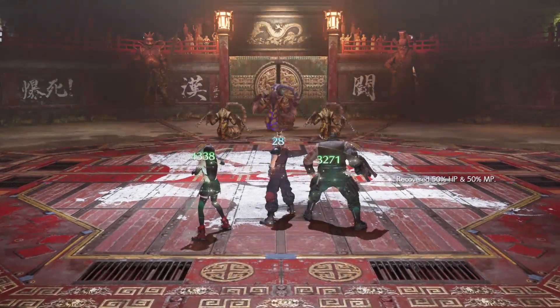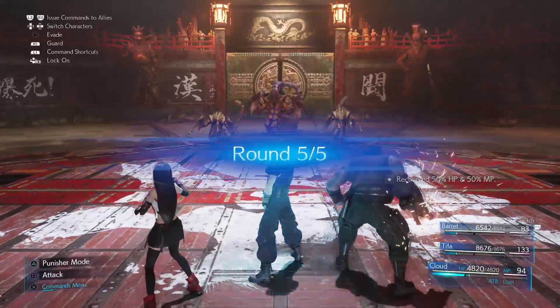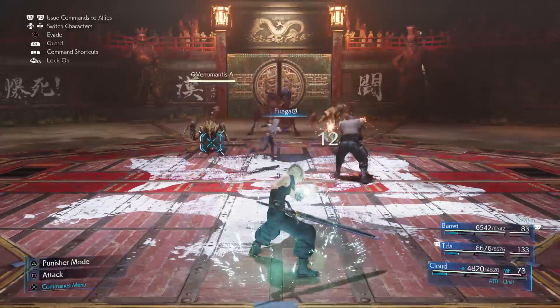As for the last wave, they'll need 2 Firagas, and some luck that they don't go too far from each other. You ideally want them to get splash damage from the first Firaga, so one of them gets staggered, so you get enough ATB to do a second Firaga and kill both of them.